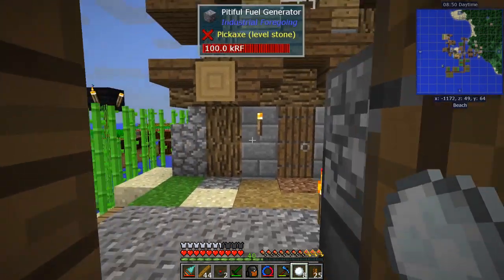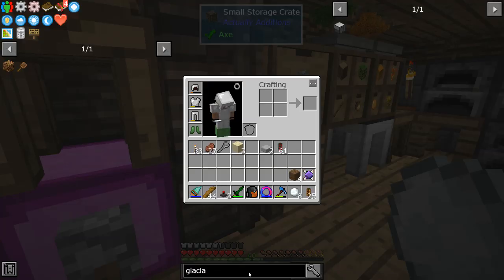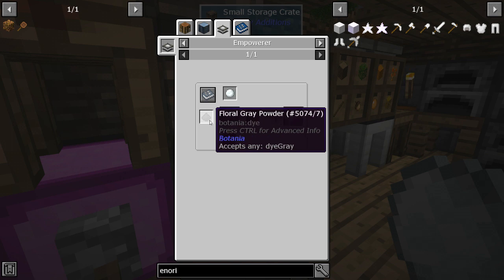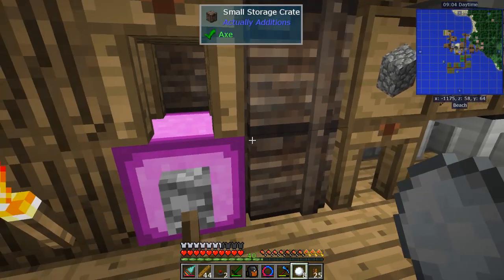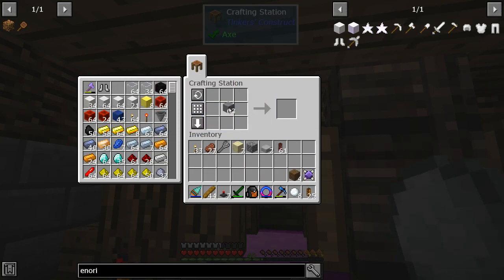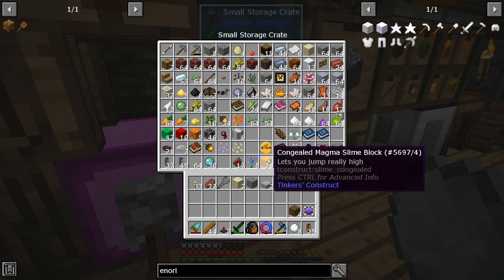That saves me a little bit of a trip. Now we can make empowered anori — let's get the rest of the ingredients. I can make a block of this: a button, cobblestone, and gray pigment. That won't be too bad — cobblestone and then for a button I'm going to need one of you.